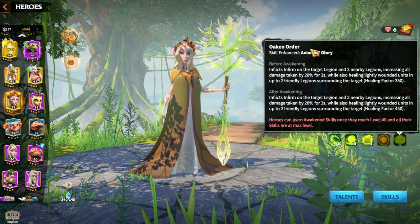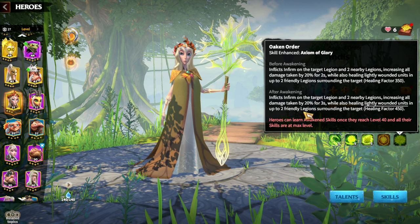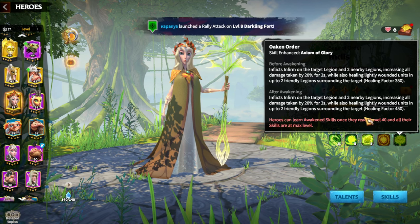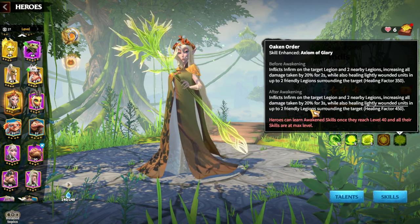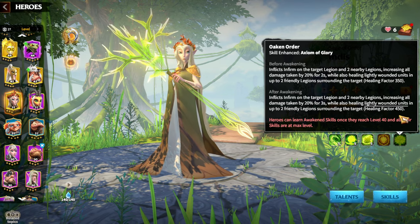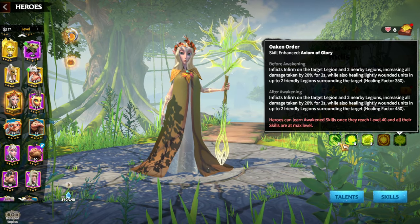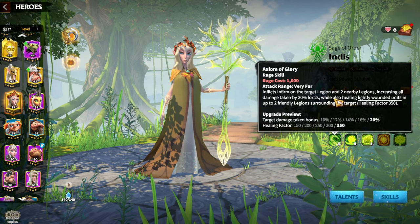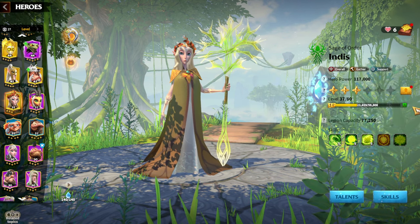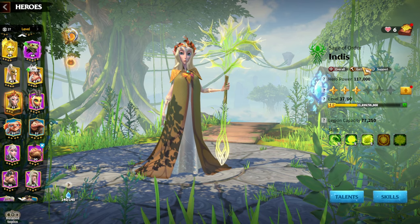The awakening skill simply extends the first skill's buff to three seconds, giving 20% more damage and a 450 healing factor — basically buffing Axiom of Glory, which is the main skill for every hero. For talents, it's easy to understand that gathering talents are useless for open field battles.